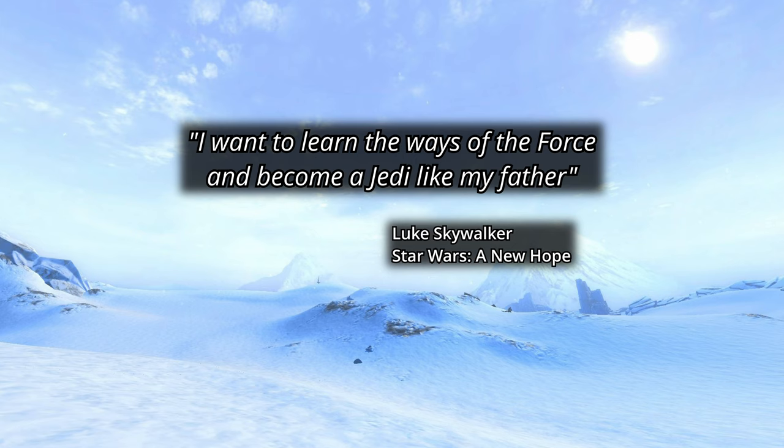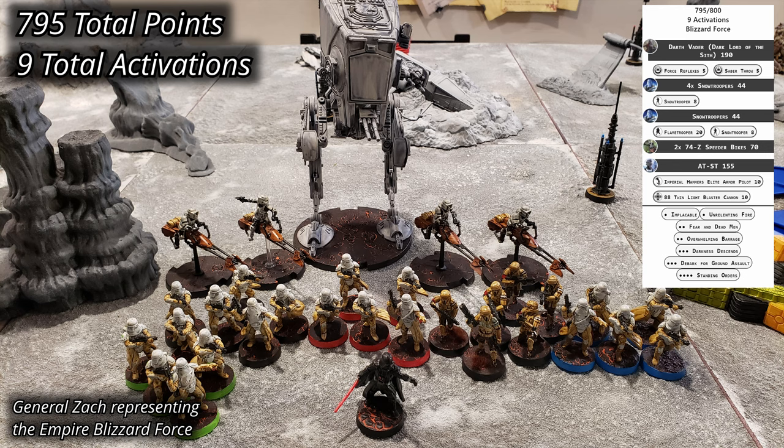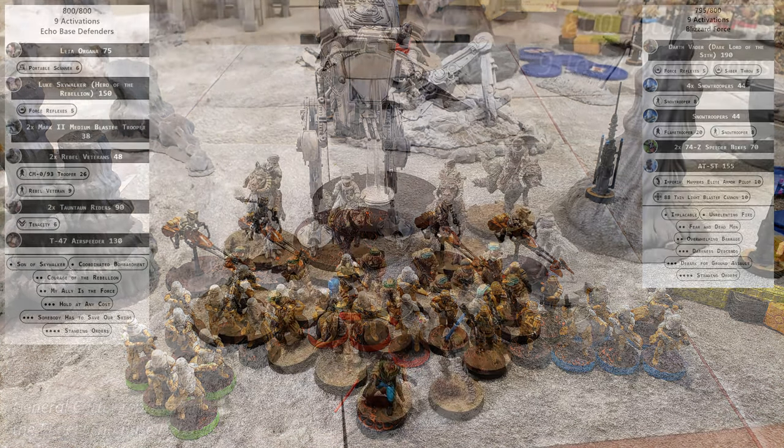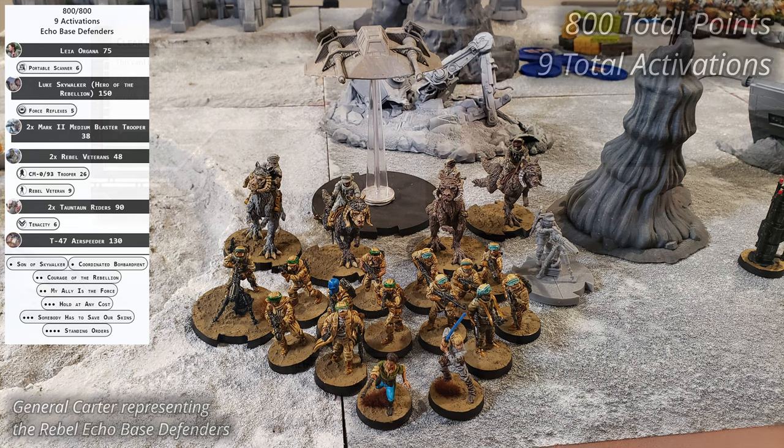After turn three, Zach had a handle on the system and was confident to move on his own, so we tried to hold back on the conversation. The Empire has brought a Blizzard Force army list led by Darth Vader. Vader brings five units of Snowtroopers — one fielded as Shore Troopers due to available models — and two 74-Z Speeder Bikes. An AT-ST provides heavy support. The Rebels brought an Echo Base Defenders list with Generals Luke Skywalker and Leia Organa, a base set of two units of Rebel Veterans, two units of Mark II Medium Blaster Troopers, plus two units of Tauntaun Riders. Rebel armor flies in with a T-47 Air Speeder.